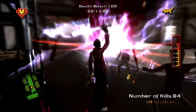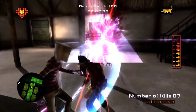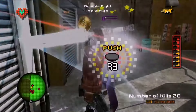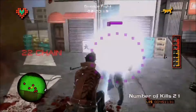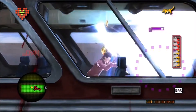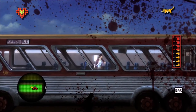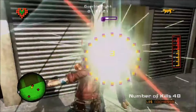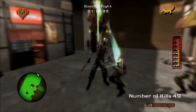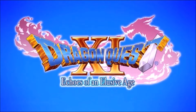No More Heroes: Heroes Paradise has a pretty wild story about Travis Touchdown who acquires a beam katana — not a lightsaber — and tries to kill the 10 deadliest assassins in the world so he can get some action. The gameplay is a pretty standard hack-and-slash — not complex, but satisfying and incredibly bloody. There's also a weird open world with awkward mini-games. Since it's on PS3 you can play with a normal controller. Unfortunately, the modern re-release is of the Wii version, not this PS3 version.